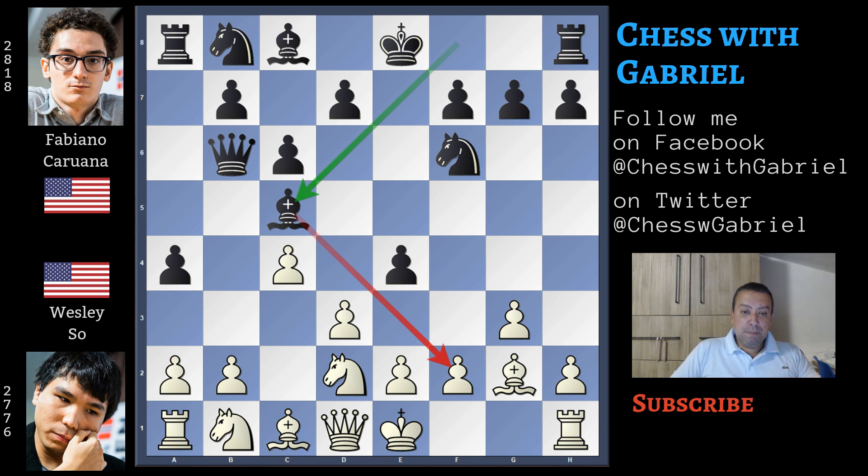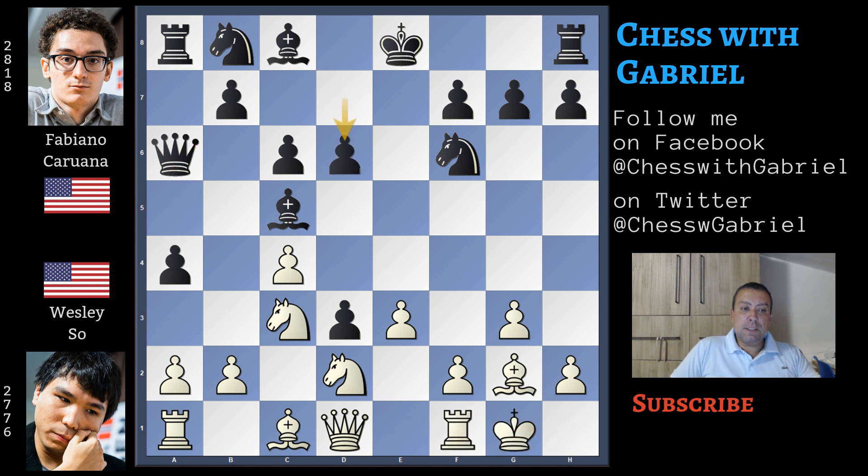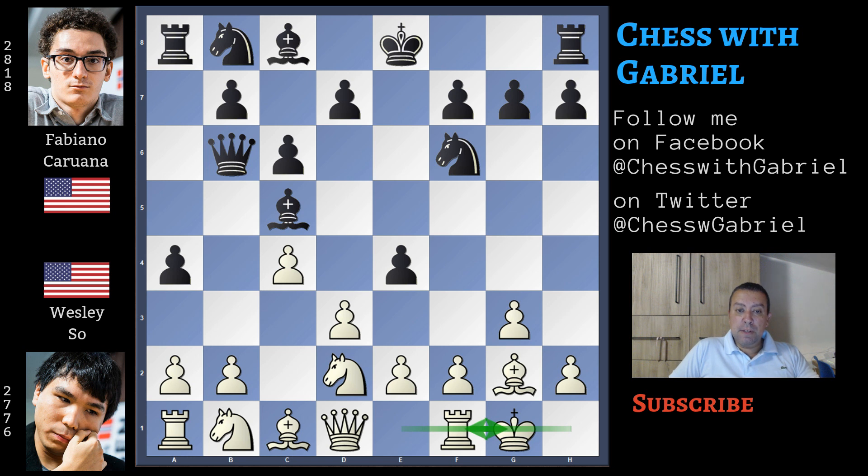Let's watch this line: if e3 now, exd3, knight to c3 attacking the a4 pawn a second time, queen to a6 defending the pawn, short castle, d6, and black is a bit better. After bishop to c5, Wesley is really studying the English opening and becoming an expert, like probably Caruana with the Petroff. So here comes short castle — the best move and a novelty, also the move Stockfish recommends. The game is now original.